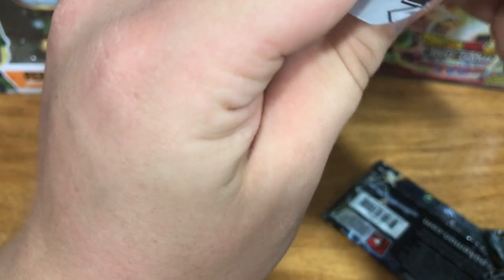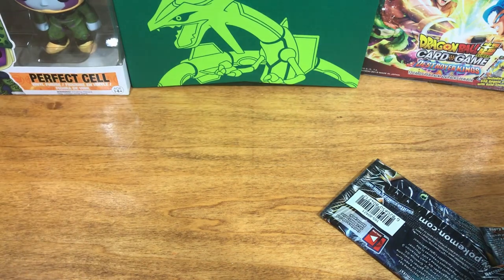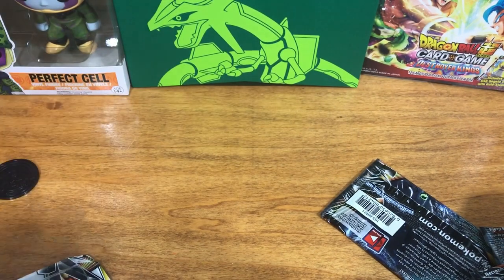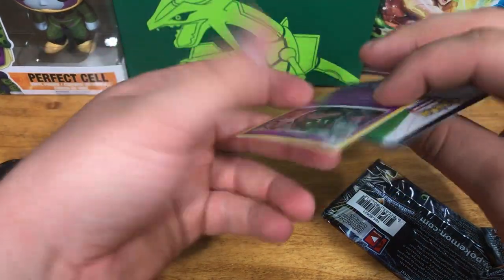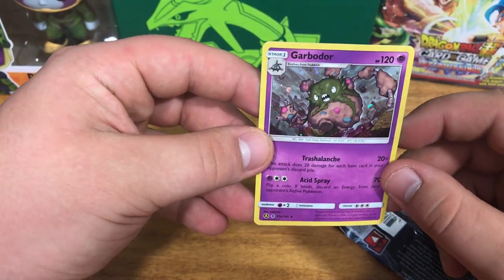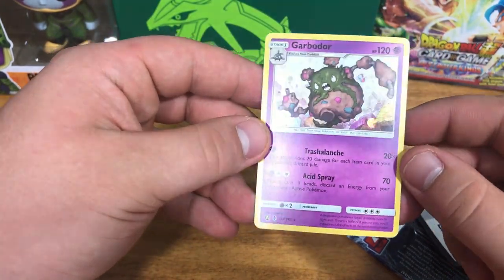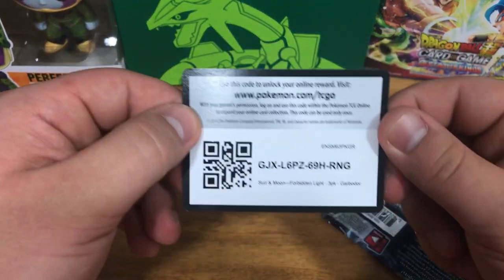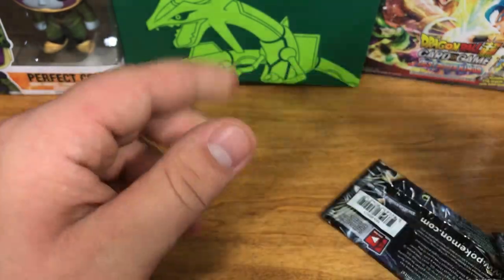Let's not be too violent with it. There we go. And of course, it comes with this coin. Here is the holo Garbodor that came with our pack. That is a very nice card. We'll set him to the side. This is the card code for him.